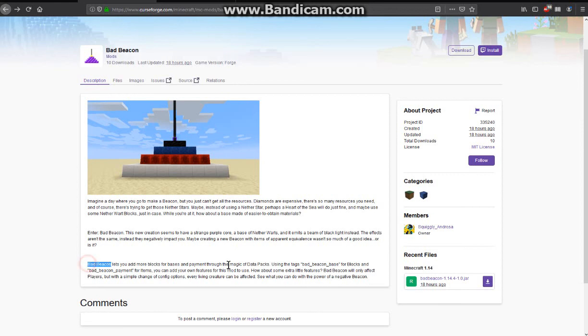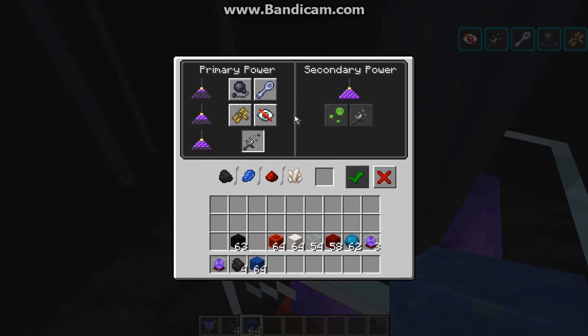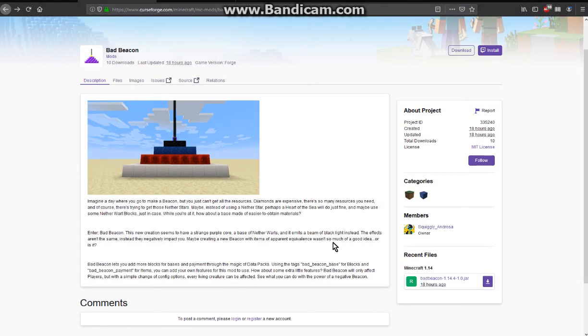There is datapack support, so if you want to configure things with datapacks you can. It's on the main page - you could configure compatible blocks, payment items, and possibly your own features such as applying other potion effects or different things. Thanks so much for watching and goodbye.